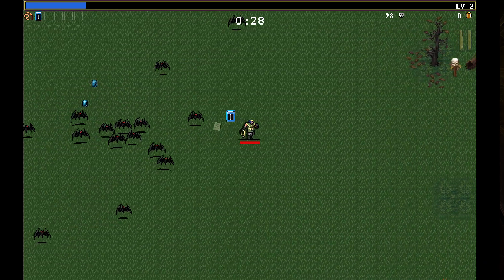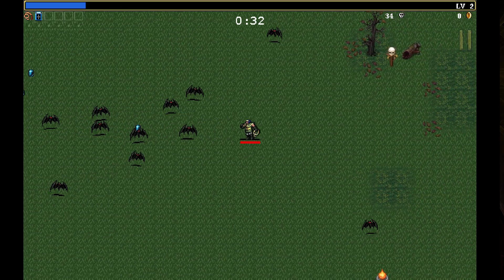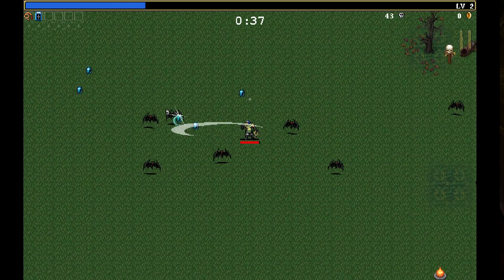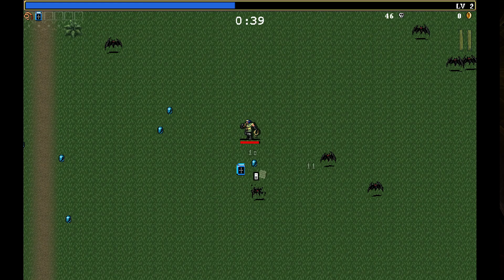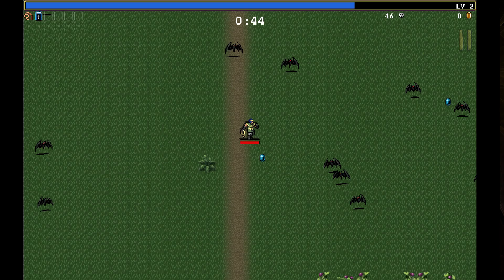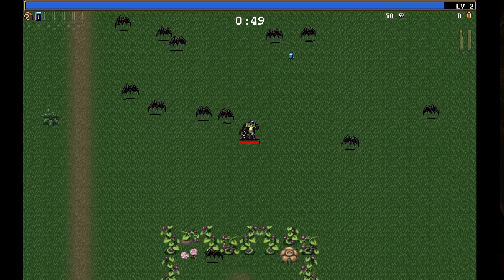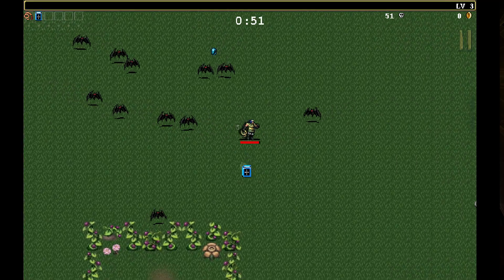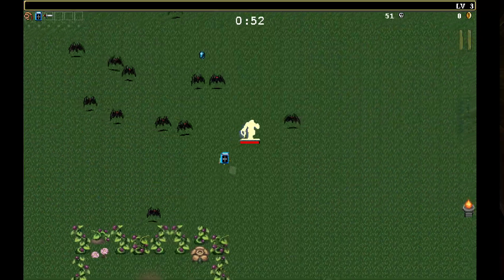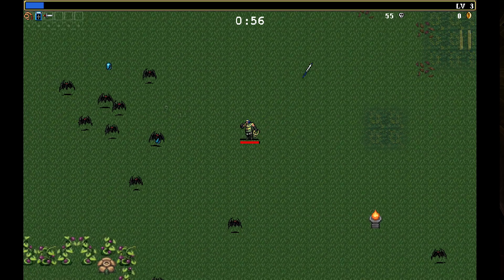I don't know what some of this stuff in the UI is — it's like a pause sign. Oh, just took some damage. Yeah, pause on the right hand side there. Collect these gems — standard stuff for this type of game.